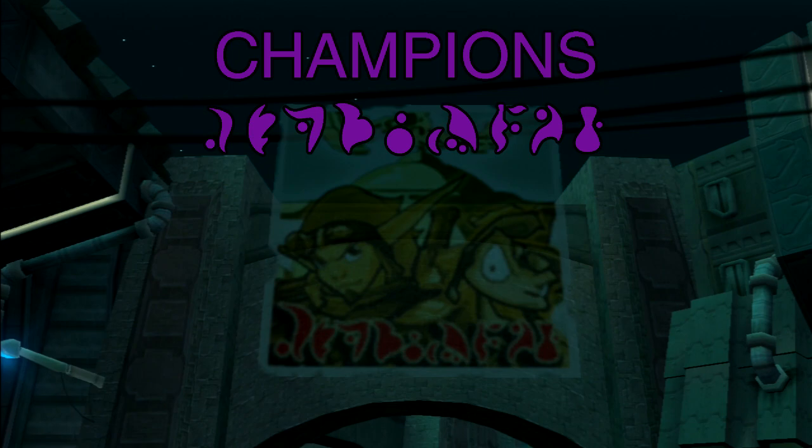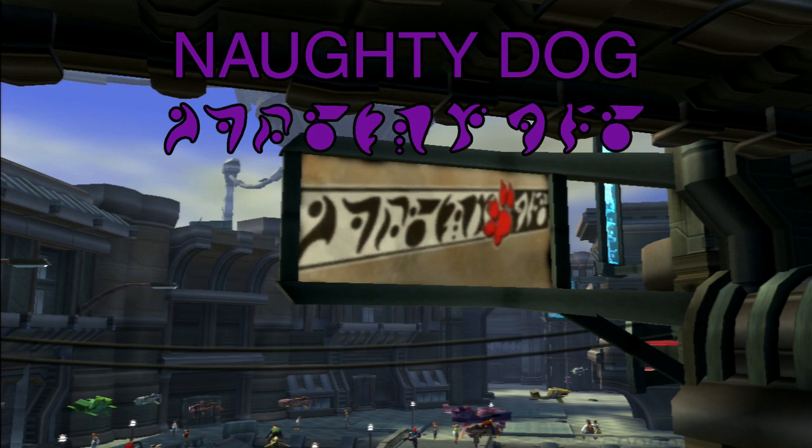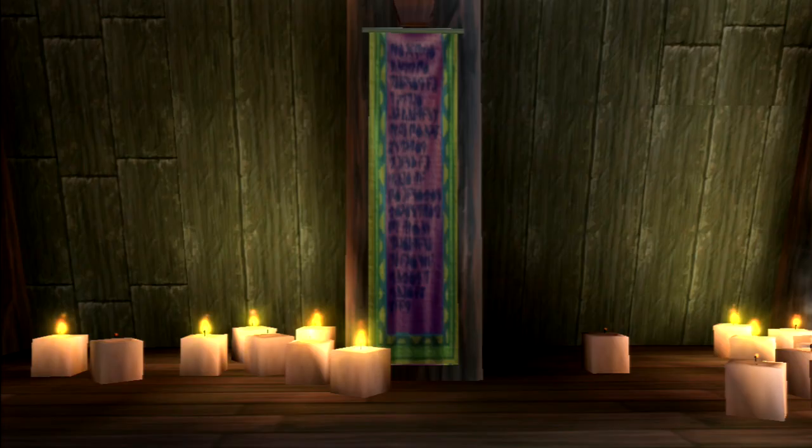The poster after you win the class one race reads 'champions,' with a picture of Jak and Daxter on it. The sign that looks the same as the Naughty Dog logo is just that, but in precursor text. And this fancy-looking neon sign just reads 'Praxis.'